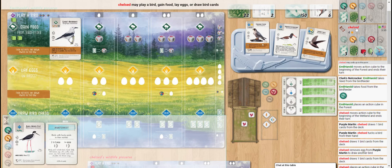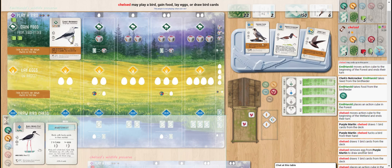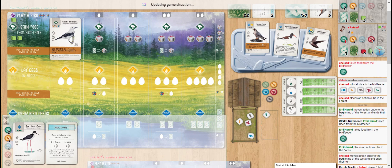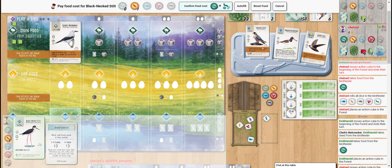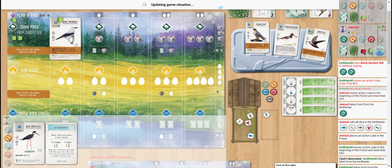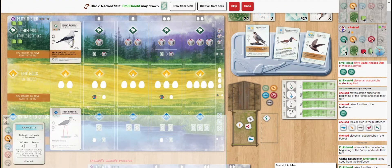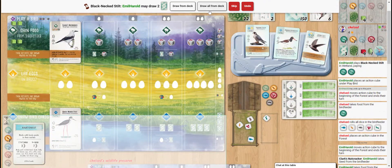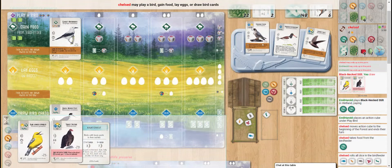We're looking at... Chels. I feel like I played this person before, but maybe not. 122 is their ELO, not too many games. We have not played any games as of yet. She obviously knows enough about Wingspan to know that you want to start in your wetlands with a good card draw — not falling for the temptation to play that Martin in the grasslands, which some people do, I would say not to great effect.